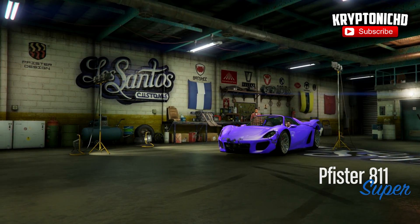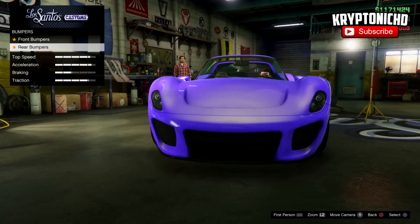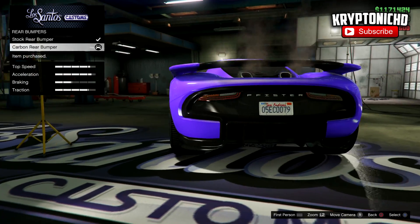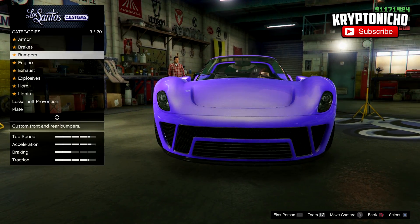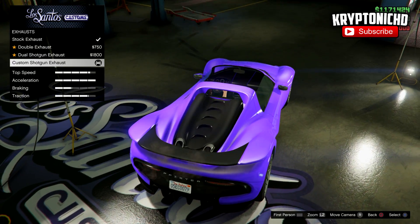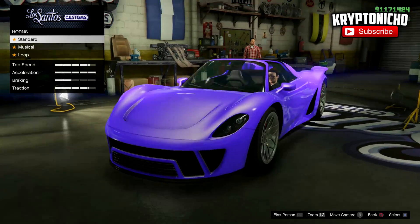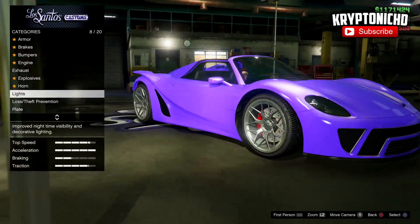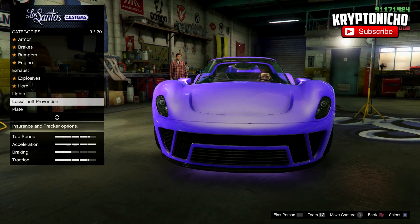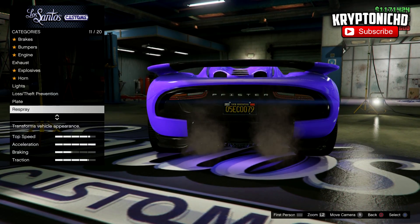They recently added the Pifter into Grand Theft Auto Online, and this car — although it might not be the fastest, meaning that the Grotti X80 is still the fastest car in GTA 5 — the Pifter still has the most amount of traction, meaning it's better for driving in general and for races overall. Over just a straight path the Grotti X80 definitely takes over, but in an actual race where you're turning a lot, you're gonna want to go with the Pifter over the Grotti X80 because the speeds aren't that far apart. Unless it's a straight drag race, you're gonna want to go with the X80.